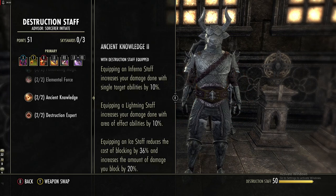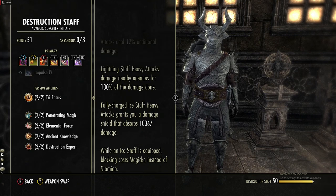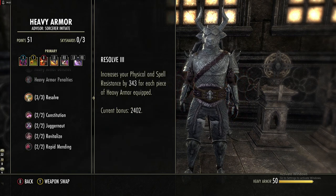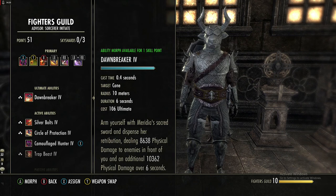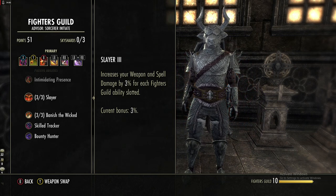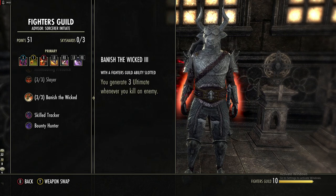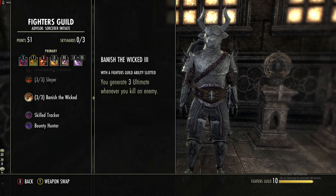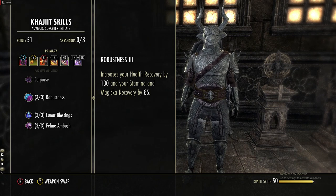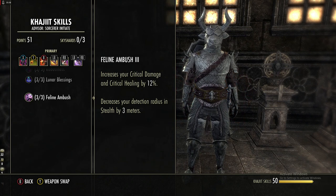In the Destruction Staff line, first get Ancient Knowledge — this lets you block with the ice staff and reduces the cost of blocking. Then get Tri-Focus so you use magicka to block instead of stamina. Get all your heavy armor passives. In the Fighter's Guild, the main reason we're using Camouflaged Hunter is the passive that gives 3% extra weapon and spell damage per Fighter's Guild ability slotted, and you get 3 ultimate every time you earn a kill. We are a Khajiit, so we get all three stat recoveries, all three max stats, and most importantly 12% extra crit damage.